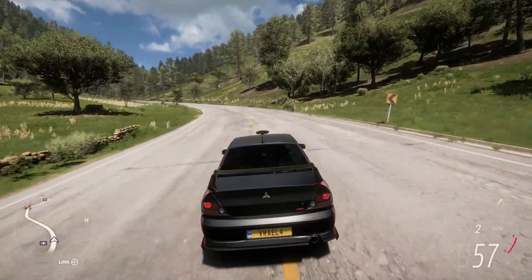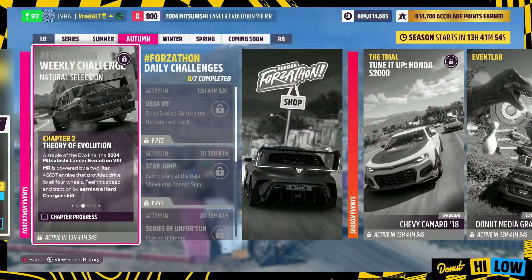Once you own it, all you have to do is drive it, which brings us to Chapter 2, 'Theory of Evolution.' A staple of the Evo line, the 2004 Mitsubishi Lancer Evolution 8MR is powered by a 2-liter 4G63T engine that provides drive to all four wheels. Feel this speed and traction by earning a hard charger skill.